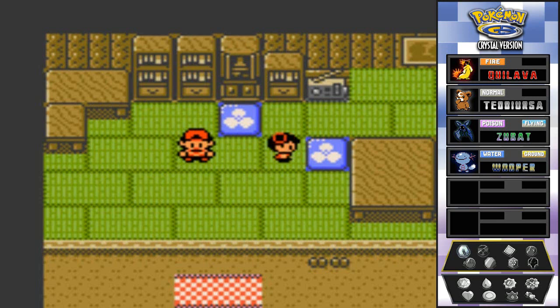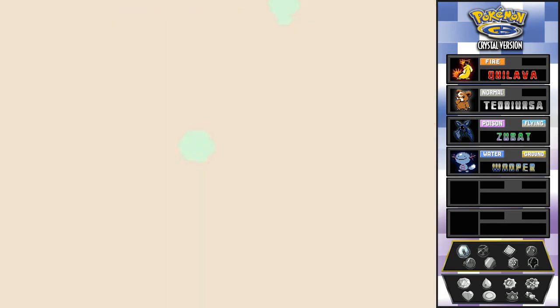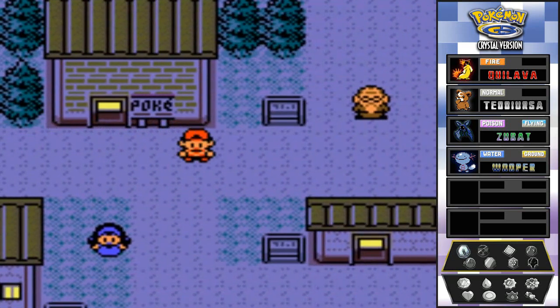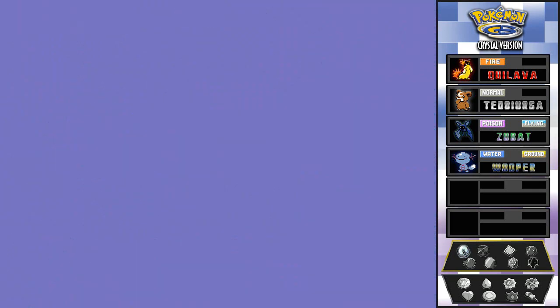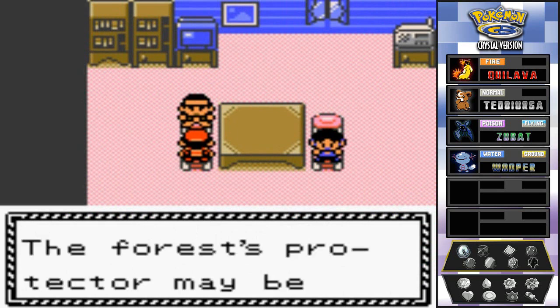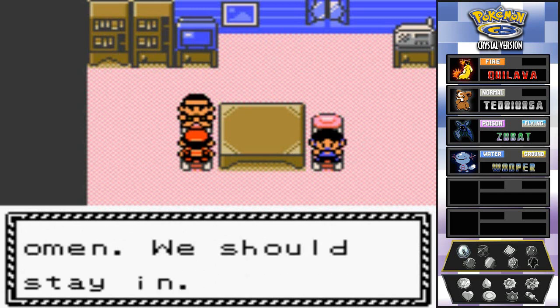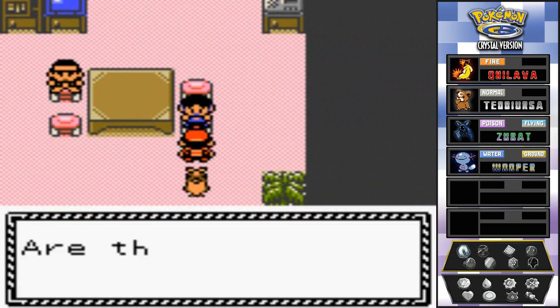Kurt's granddaughter says grandpa's gone and she's lonely. At the charcoal kiln area, a guy mentions all the Slowpoke have disappeared from town and thinks the forest protector may be angry - it may be a bad omen. They're very superstitious wondering where all the Slowpoke have gone.